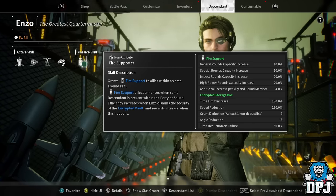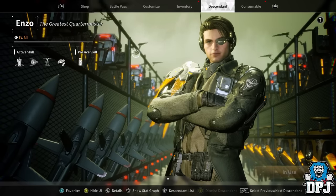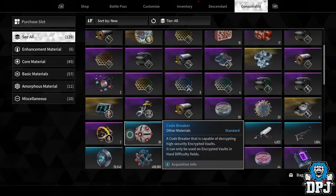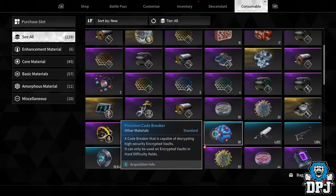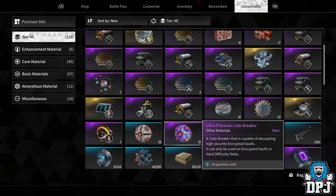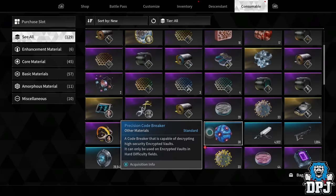The little game where the needle spins around and you hit it in the highlighted area is way easier with Enzo — his highlighted sections are bigger, the needle moves slower, and it takes fewer hits to unlock the vault. You need code breakers: regular ones for lesser vaults which give materials but no kuiper, precision code breakers giving around 30,000 kuiper plus materials, and ultra precision code breakers giving roughly 75,000 to 80,000 kuiper plus materials.